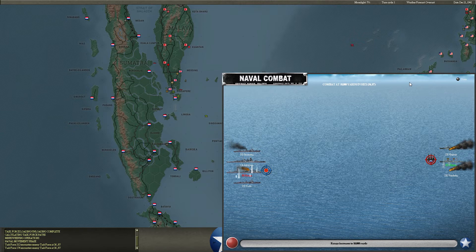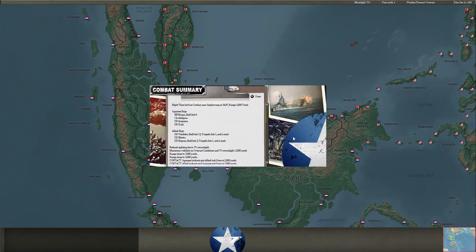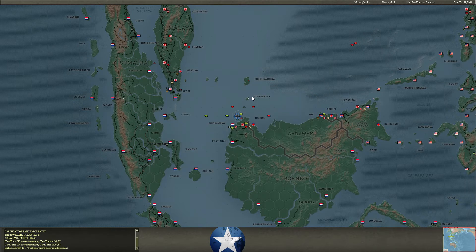We lose both Vendetta and Express, both hit by torpedoes — bad luck for destroyers. We did put six shell hits on the Yuga but she doesn't look like she's even on fire by the end of combat. That was a little fruitless and unfortunate.